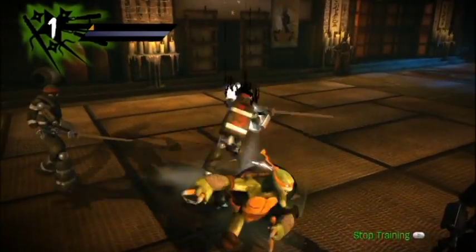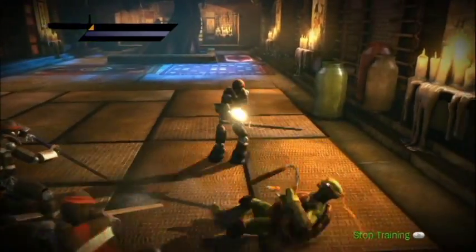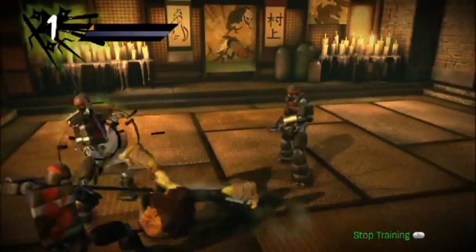Pretty much just head over to the dojo and all you have to do is every time you get knocked down on the floor, hit up on the d-pad and you're going to pop back up. You don't have to hit the enemies or anything. You pretty much just have to do this a hundred times. Sounds like a lot, but you should get it pretty quick and it'll be pretty easy.